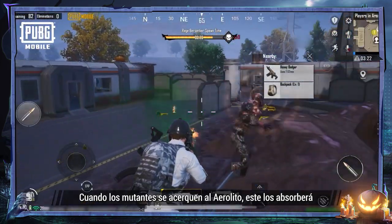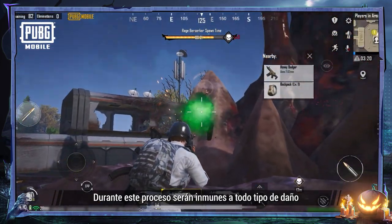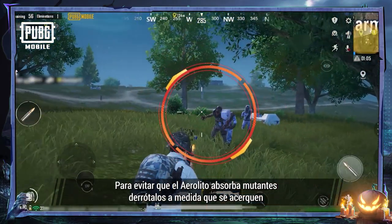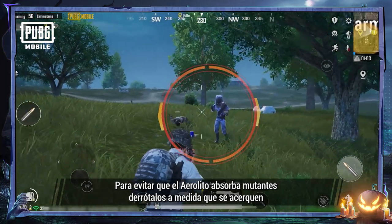When the mutants draw near the Aerolith, they will be absorbed. During this process, they are immune to all damage. In order to stop the Aerolith from absorbing mutants, you must defeat them as they draw near.